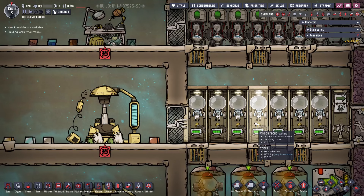Atmosuits almost fully protect dupes, including from status debuffs and germs, and provide significant insulation against heat up to 727 degrees Celsius. They store 75kg of oxygen, enough for a dupe to breathe for a cycle and a quarter. The carbon dioxide breathed out is also collected in the suit and only released when it's taken off, making them ideal for working in vacuum areas. I would highly recommend using Atmosuits outside of a core base, as it will help with exploring and strip mining, making them quicker and safer.